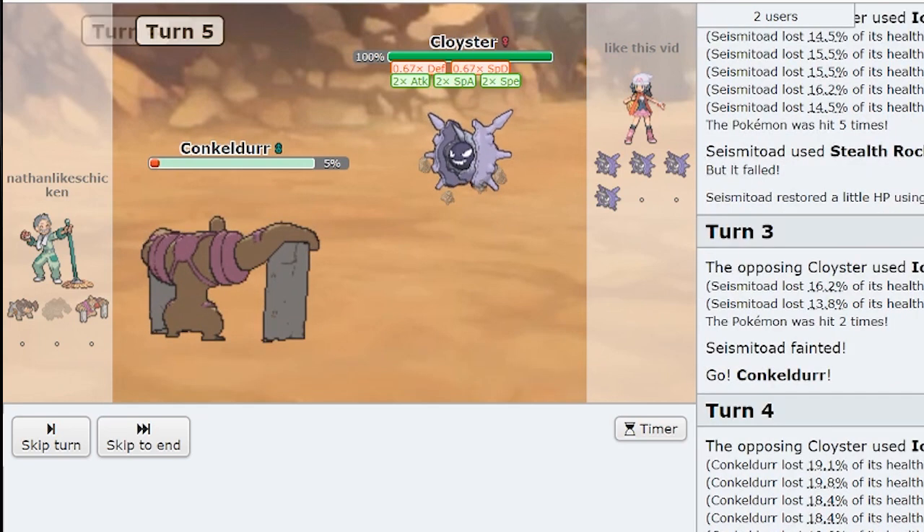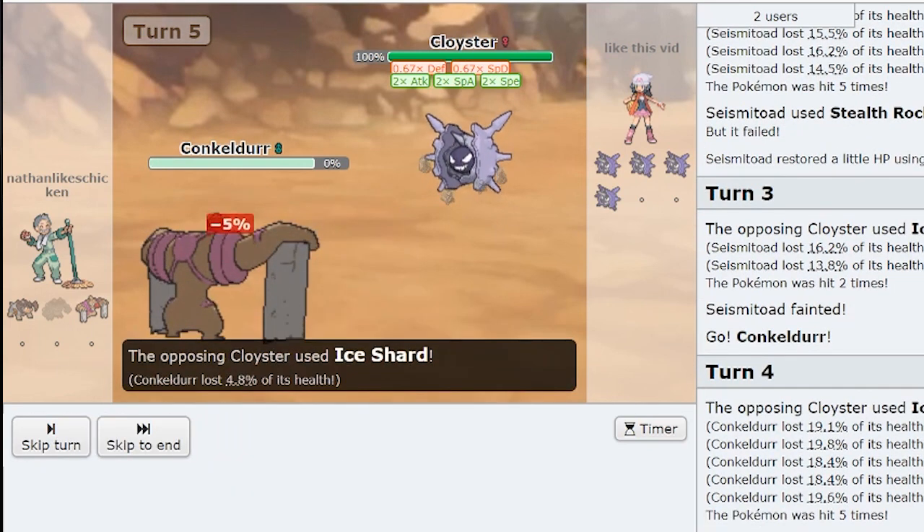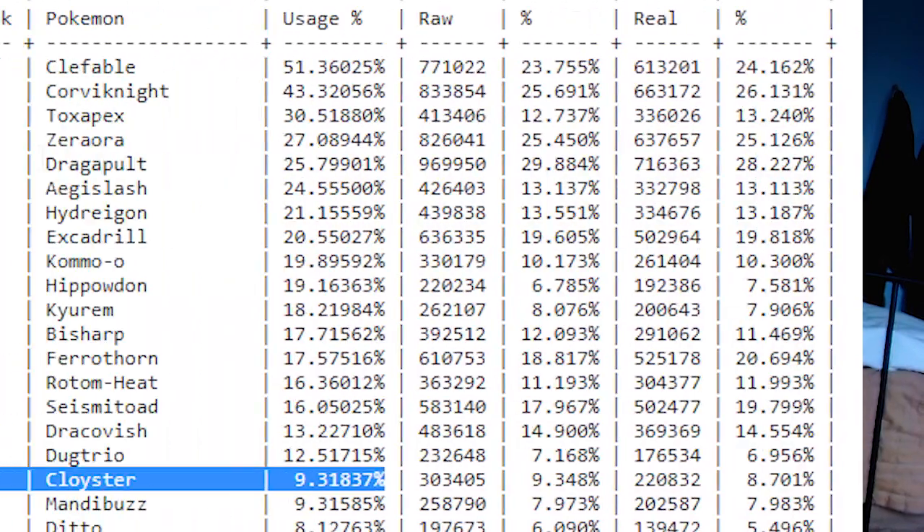Despite the advice I'm about to give you, even if you have a huge hard counter to Cloyster like a physically defensive Bronzong, you could theoretically get flinched down like 20 times and still die before getting off a hit. It's absurd — this thing is insane. Easily one of the most threatening setup sweepers in the game once it gets a chance to set up. Normally Cloyster is regulated to low-ladder cheese in previous gens, but due to the infancy of this generation's meta, it's seeing a lot of usage even on higher ladders.